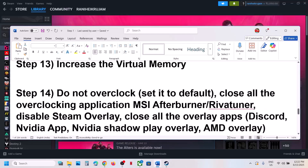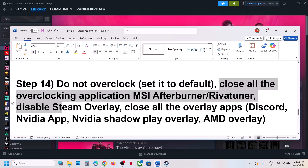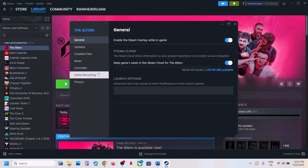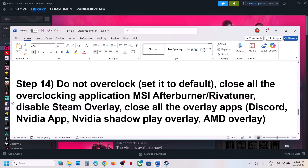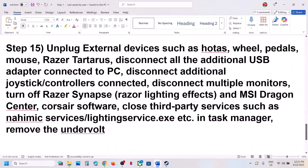The next step is to not overclock your computer. If you have overclocked, revert to default settings and close all overclocking applications such as MSI Afterburner. Also disable Steam overlay by right-clicking the game, selecting Properties, going to General, and turning off 'Enable the Steam Overlay while in-game'. Disable overlay in Discord, NVIDIA app, and any other overlay applications, then launch the game.